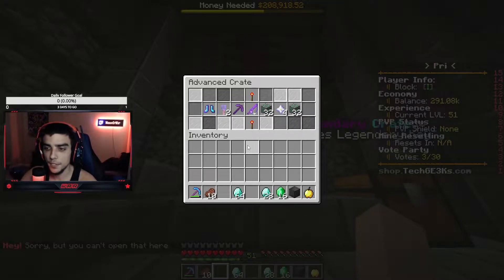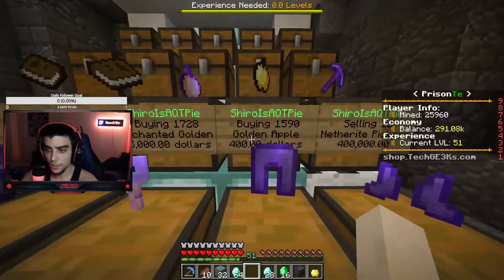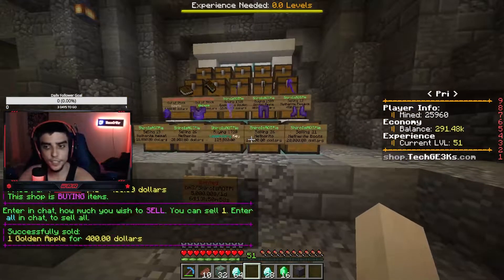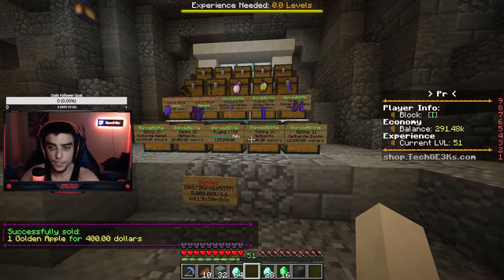Give me something good! Okay, 32 emerald doors. Buying golden apple for 400 — okay cool. I don't really know if that's a good deal but it was either 400 or throw it away, so I feel like we did pretty well.